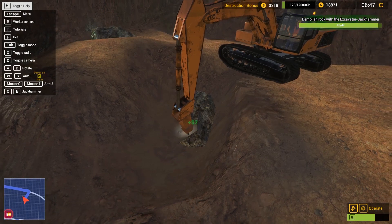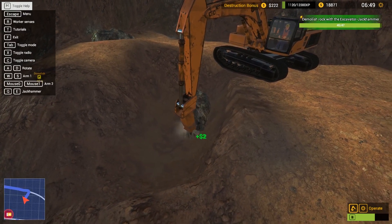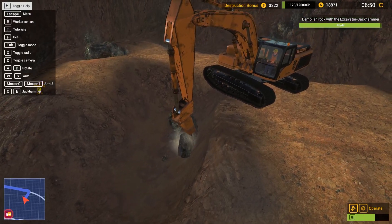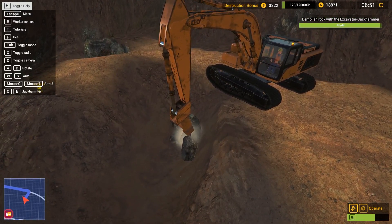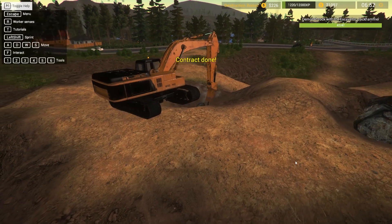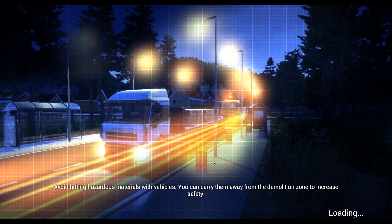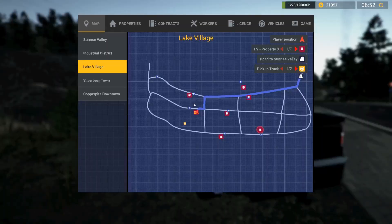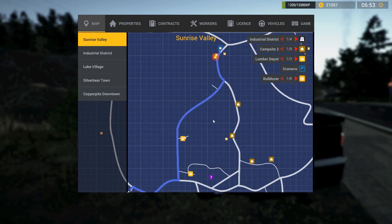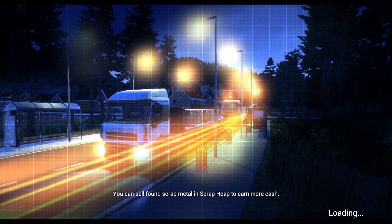So yeah, we should be able to finish this up here. We only got one more to do. When I've been trying to get a bunch of money, I've been finishing out the contracts all the way. But we need to get this crane — I really want to get it. So we're going to go ahead and do that. And then once we load back in here, we're going to go ahead and teleport to the crawler crane, I do believe is what it's called.